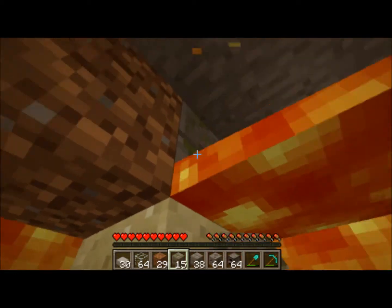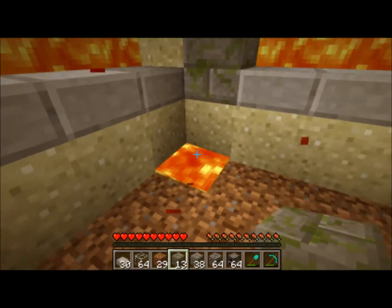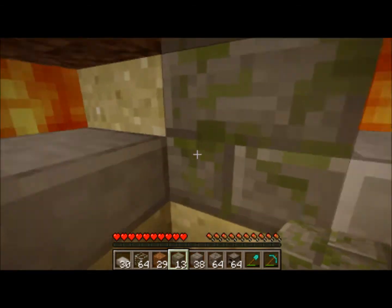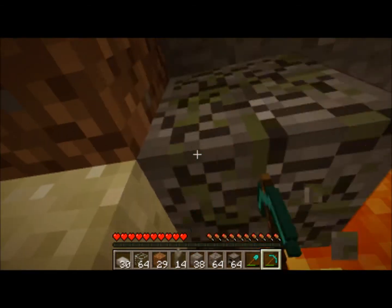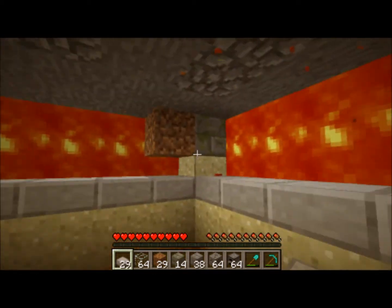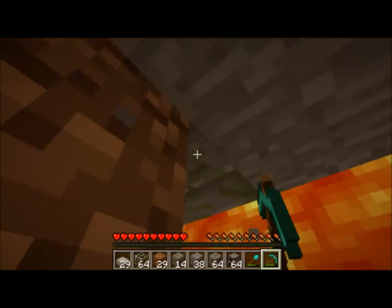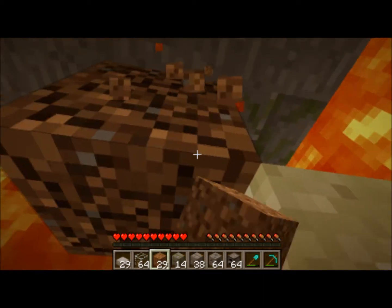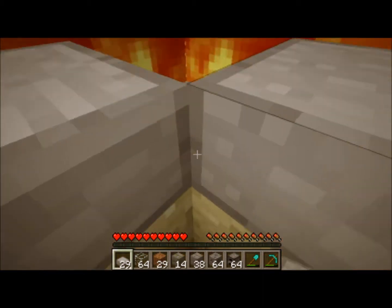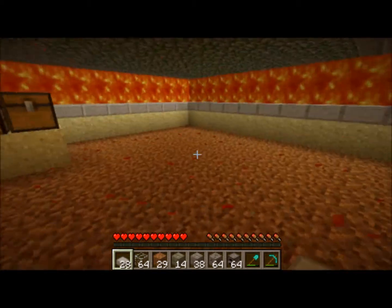Not sure why that lava wasn't flowing in, but okay. So now I'll just fix that up, get rid of that, and just place a slab there. And we have our room — now I just got to decorate it.